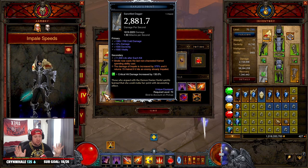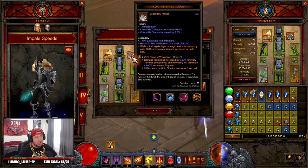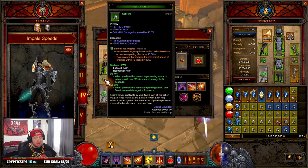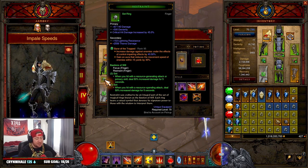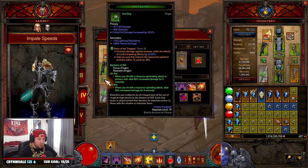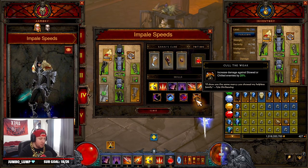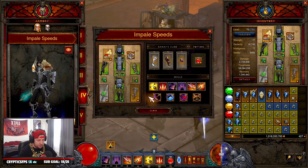For legendary gems: Zei's Stone of Vengeance for increased damage, Taeguk for increased damage and an armor stack to stay alive — the build is a little squishy — and Bane of the Trapped for increased damage and movement reduction, which also helps proc Cull of the Weak.